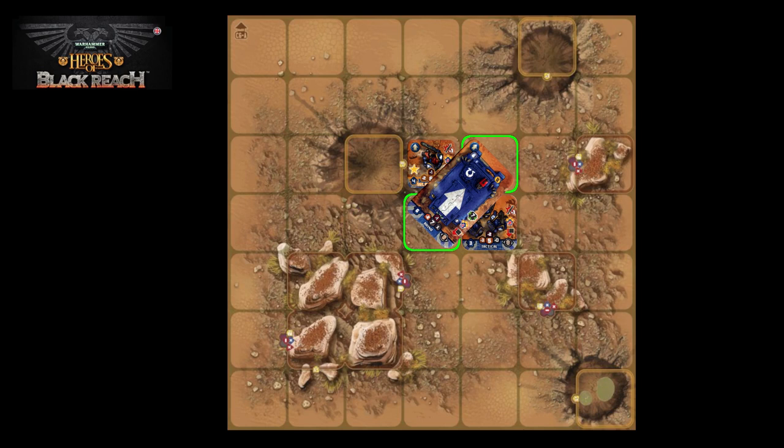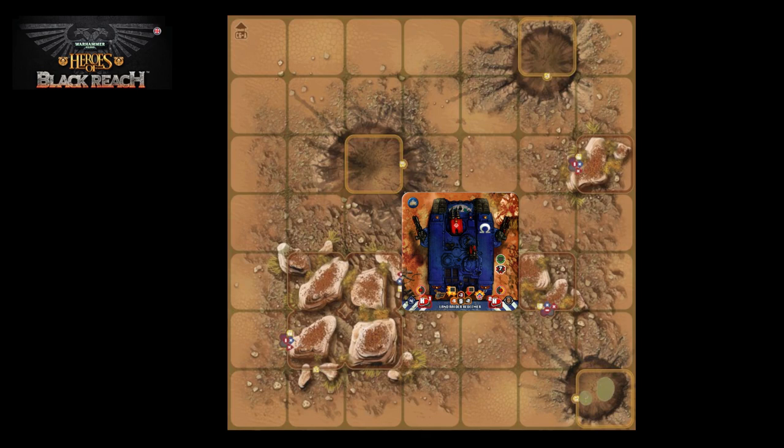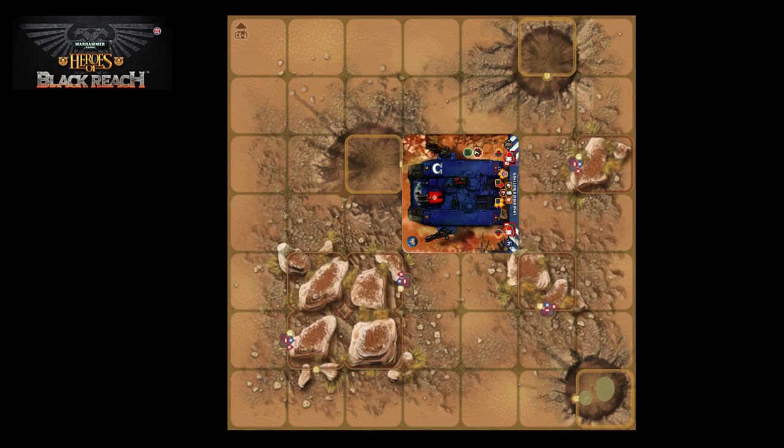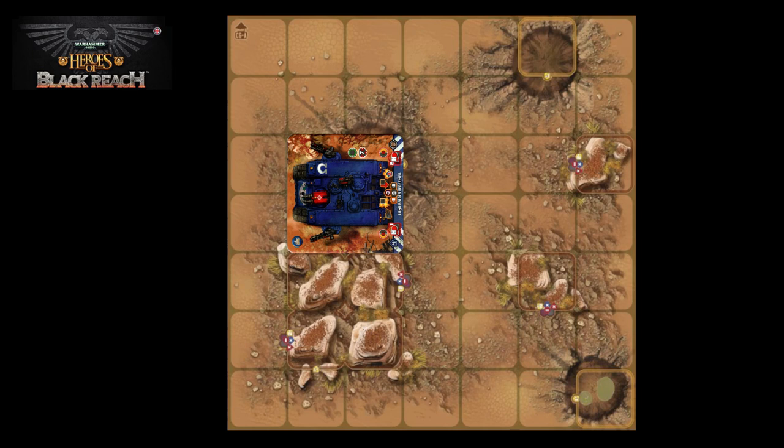Next, let's look at vehicles that occupy four squares. Here we have a Land Raider Redeemer. Like a two-square unit, a four-square unit can only move forwards or backwards. However, unlike a two-square unit, a four-square unit cannot move diagonally. To turn, it must pivot through 90 degrees. Each 90-degree pivot costs one square of movement. We can see this Land Raider Redeemer has moved four squares to reach its final destination.